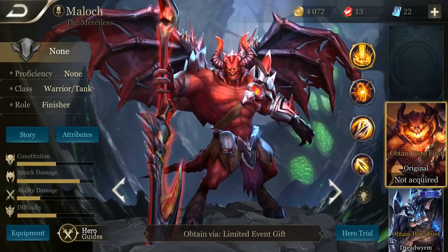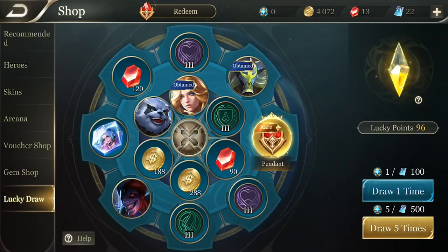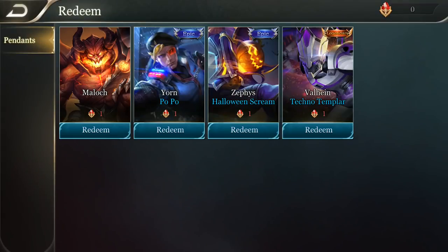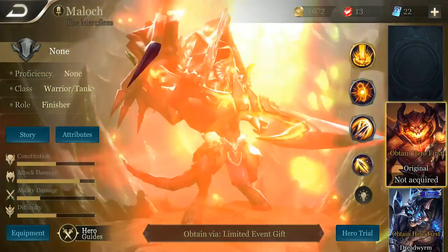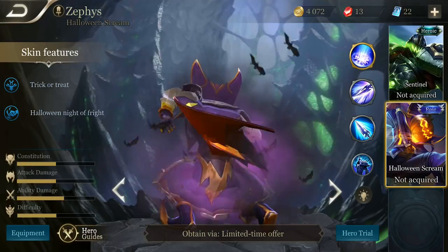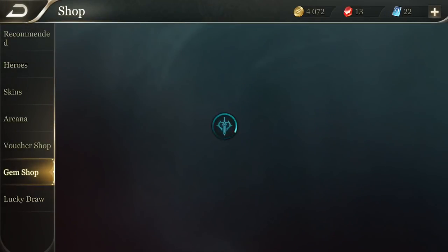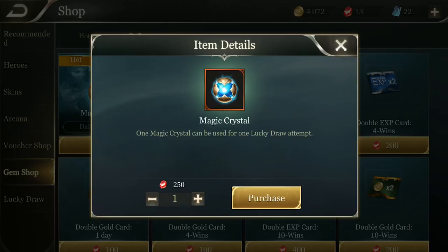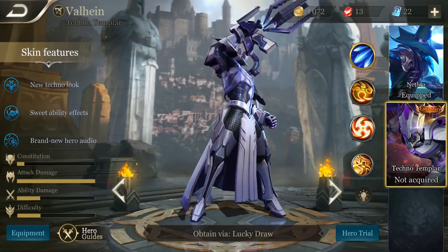Now, talking about getting new heroes — some may have noticed that certain heroes are only available through the lucky draw system, which requires a special currency called magic crystals. You can buy these crystals with real money by purchasing vouchers and exchanging them for magic crystals, or if you don't want to spend real money, you can use gems to buy magic crystals. Head over to the shop, hit the gem shop tab, select daily at the top, and you'll see the option to buy magic crystals for 250 gems. There is a daily limit of five total magic crystals per day, but at least you don't have to spend a lot of money to unlock heroes like Malak.